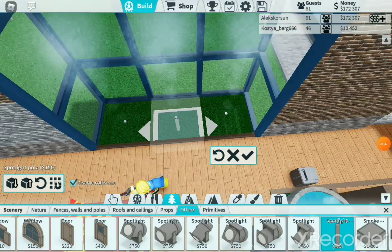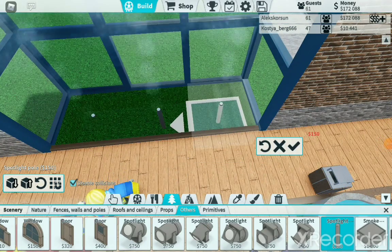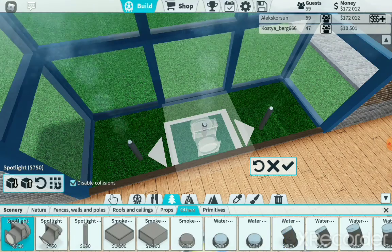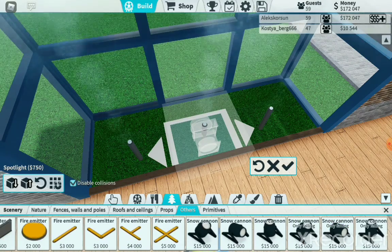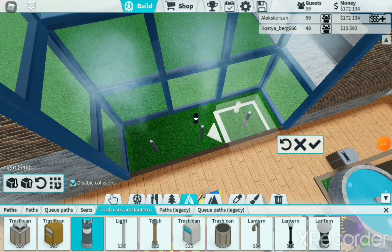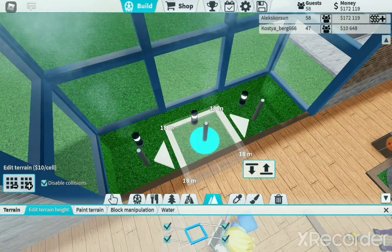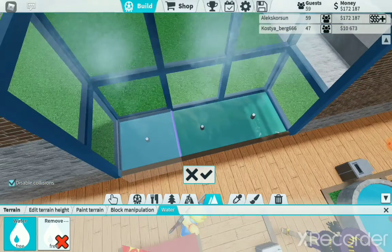I can also make a light here. Maybe it won't work like that, so I'll put another light. I'll put an underwater light slide here, and now let's add water. It looks good now.